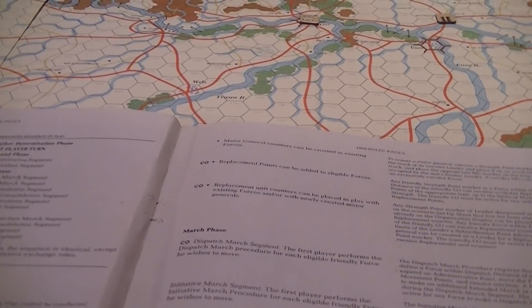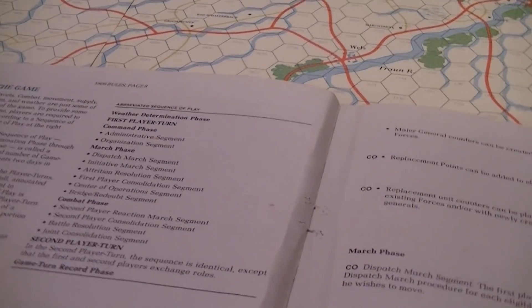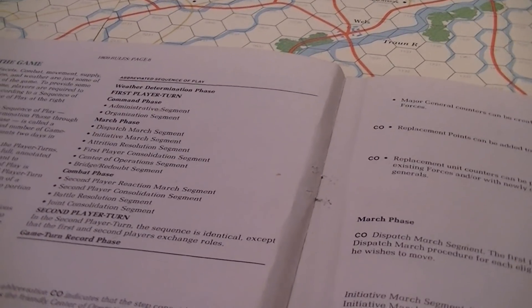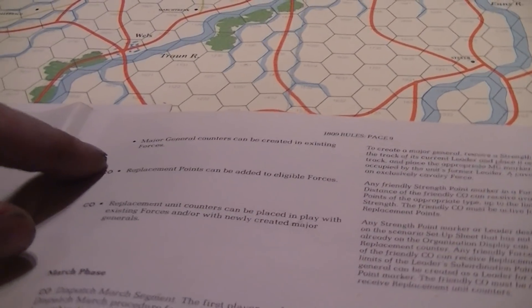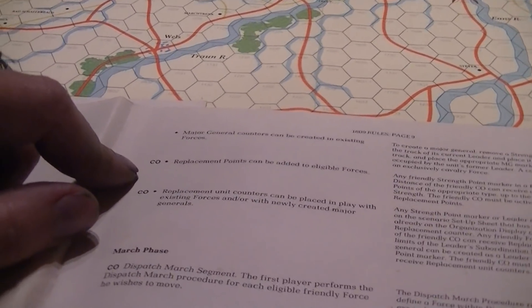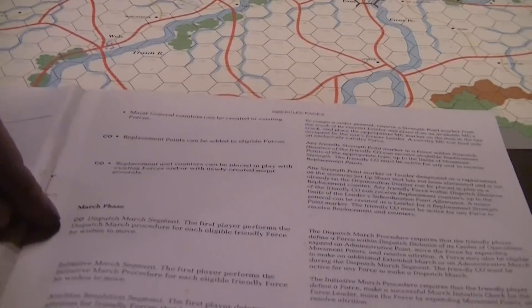So you get your new admin points, get any replacement points added to your track, and then you're allowed to organize. You can shift strength points and markers between the commanders and leaders in the hex. We also need the weather determination — you make a die roll for the weather. At the same time you can create major general markers, add replacement points, and bring new counters to hold strength points.